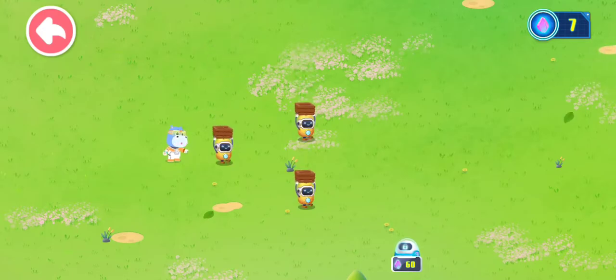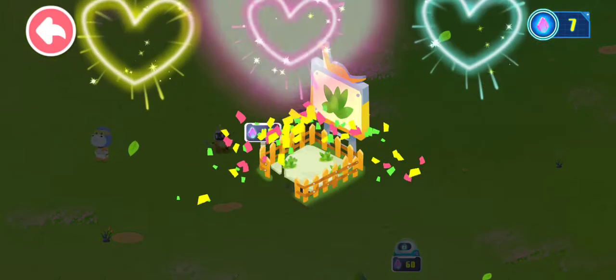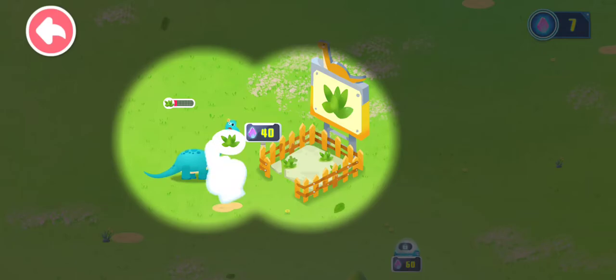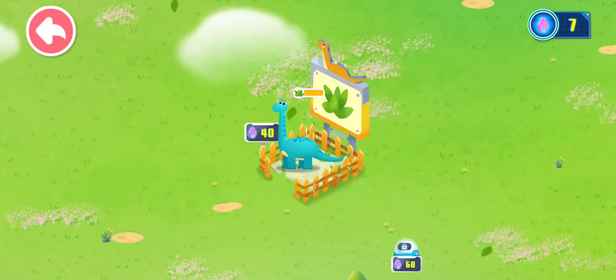Construction robots are moving out. Starting work. Upgrade completed — you can now put more dinosaurs in. Oh, this dinosaur is hungry. Wow! The dinosaur can enjoy delicious food on its own in the vegetarian field. This is energy ore. It can be used to upgrade the buildings in dinosaur paradise.